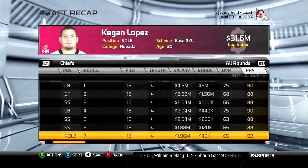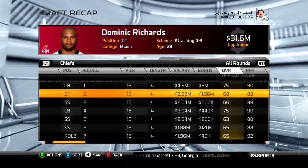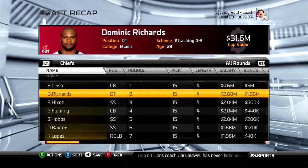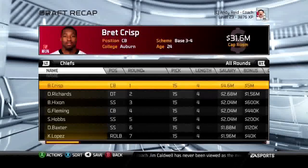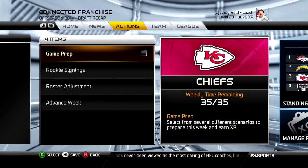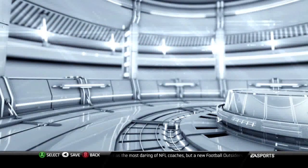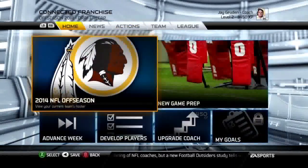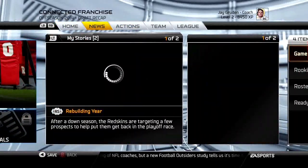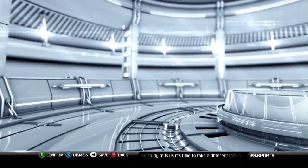Now testing some scouting myths. Madden gives you two stats: physical and intangible. Physical likely relates to how the player performs physically — like big hits. Intangible means you can't touch it, so I think it's like a personality rating they forgot to remove when the personality trait system was introduced.